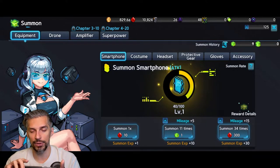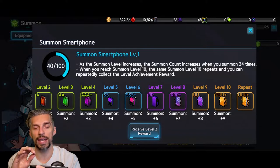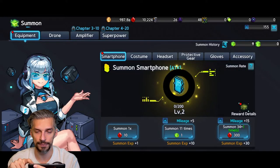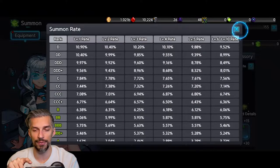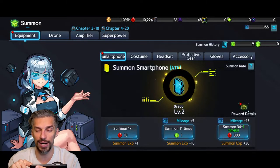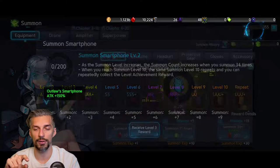We got lucky — SSS protective gear, that's nice. For the summoning mechanic: as you summon more and more, the next tier gives higher chances of getting better gear. Let's try smartphones again — there we go, Summon Smartphone Level 2. As you can see, summon rates changed; the more you summon, the higher the rate of getting higher-tier stuff. There's no point trying to rush the highest tier immediately — you need to grind it up.